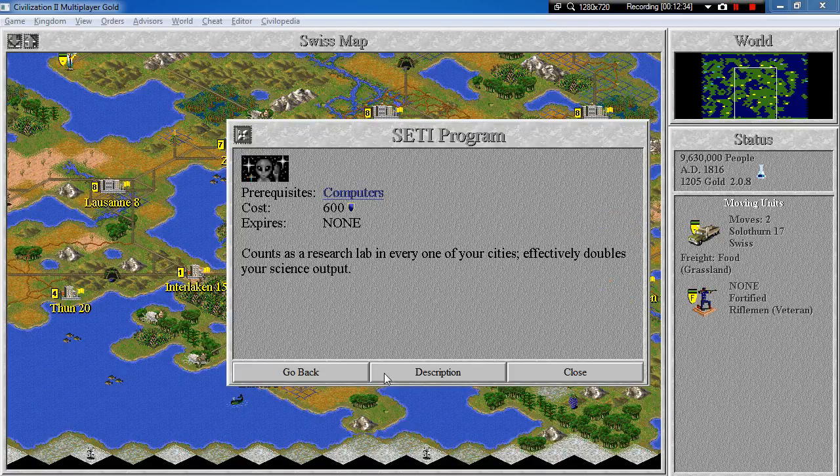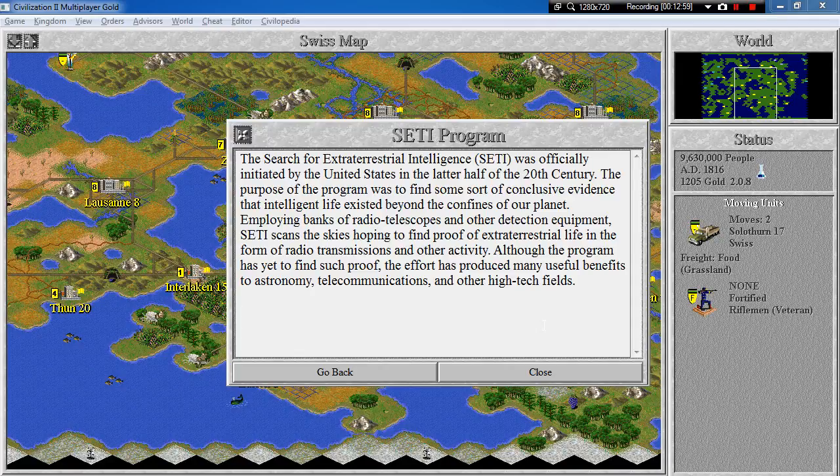The wonder was called the SETI program. It does not expire, costs a lot, but saves us a lot of money — it's basically very good for a large civilization. It counts as a research lab in every one of your cities, effectively doubling your science output. The search for extraterrestrial intelligence, SETI, was officially initiated by the United States in the latter half of the 20th century. The purpose was to find conclusive evidence that intelligent life existed beyond our planet. Employing banks of radio telescopes and other detection equipment, SETI scans the skies hoping to find proof of extraterrestrial life. Although the program has yet to find such proof, the effort has produced many useful benefits to astronomy, telecommunications, and other high-tech fields.